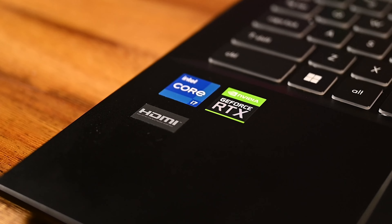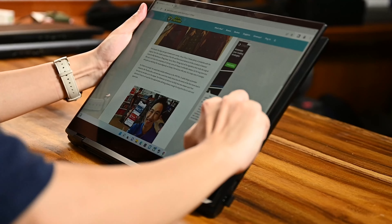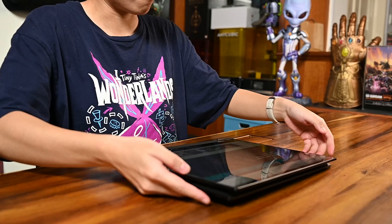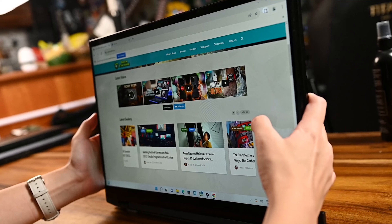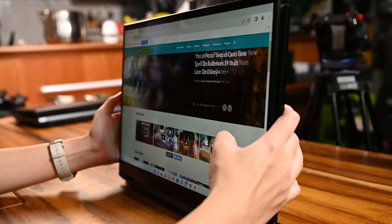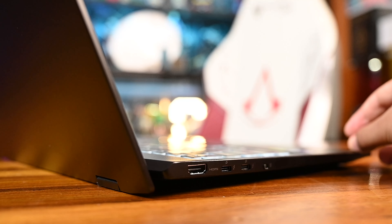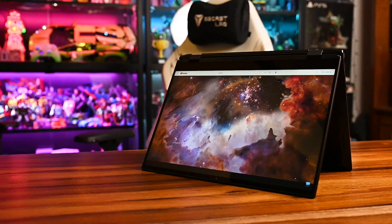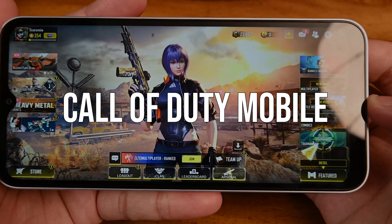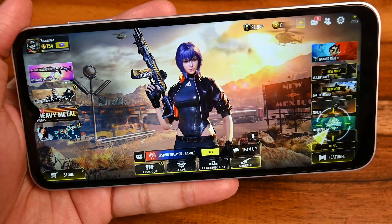This video is brought to you by MSI. Meet the Summit E16 Flip, featuring the latest 12th gen Intel Core i7 processor, RTX 30 series graphics, and a 16-inch Quad HD Plus touchscreen panel. With a 360-degree hinge, it lets you unleash maximum productivity with up to 11 hours of battery life. At just 2 kilograms, the Summit E16 Flip offers unprecedented performance and functionality, allowing you to work and play anywhere, anytime.